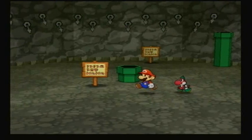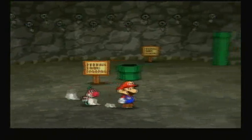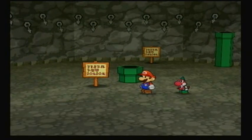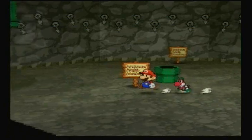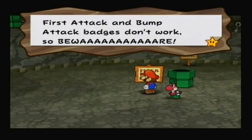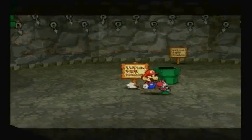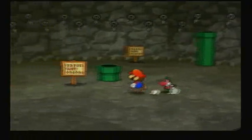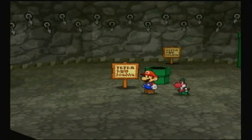Alright, so before we begin the next part, I've actually wanted to point out this area that I've been avoiding the entire game — as any reasonable Paper Mario fan would understand — because it says Danger! Do not enter! This pipe is the entrance to the Pit of a Hundred Trials. Not a fun place. So I've been considering doing this in the walkthrough — if you want to see me do the Pit of a Hundred Trials, just post a comment below saying yes or no.